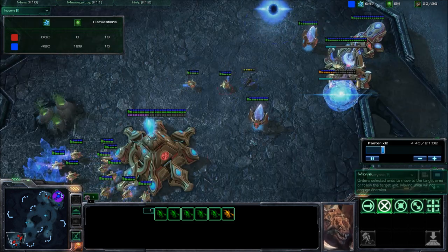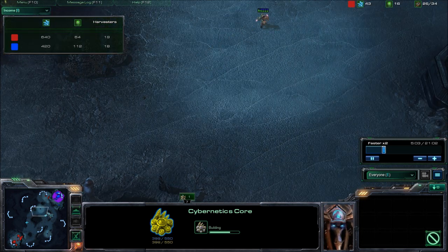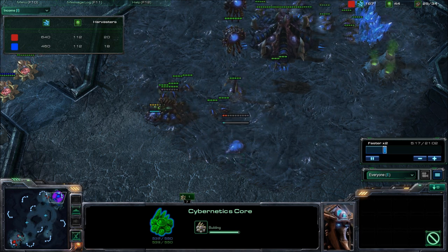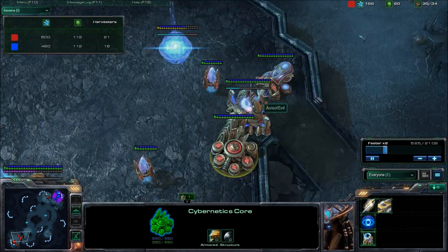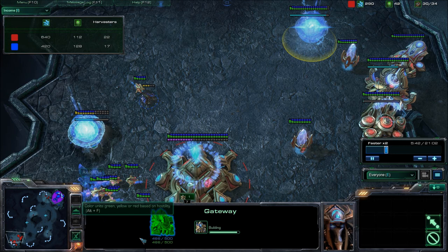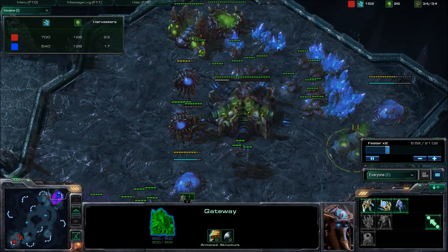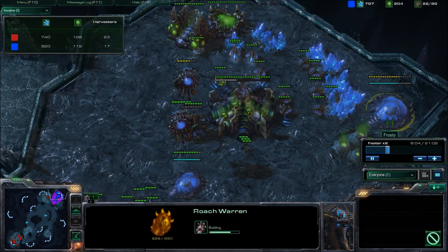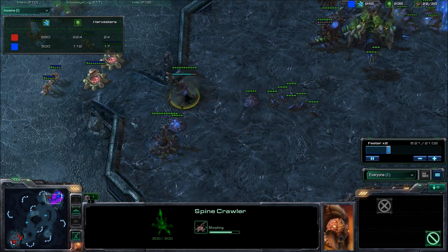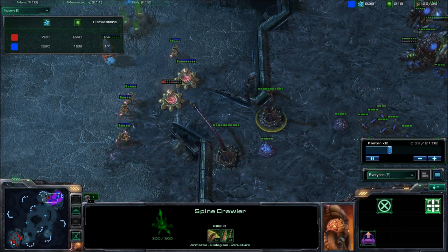Over here I'm actually still in his base and he doesn't really have anything, but he has a Zealot there and I guess one more coming. I'm just going to spread some creep so that I can get Spinecrawlers reaching those Photon Cannons. He's actually going to send another Zealot, but I can see he's getting a gateway and he's about five Harvesters ahead with two gas running. I'm going to be getting a Roach Warren, and I'm moving those Spinecrawlers up on that ramp — they're good protection for your base.